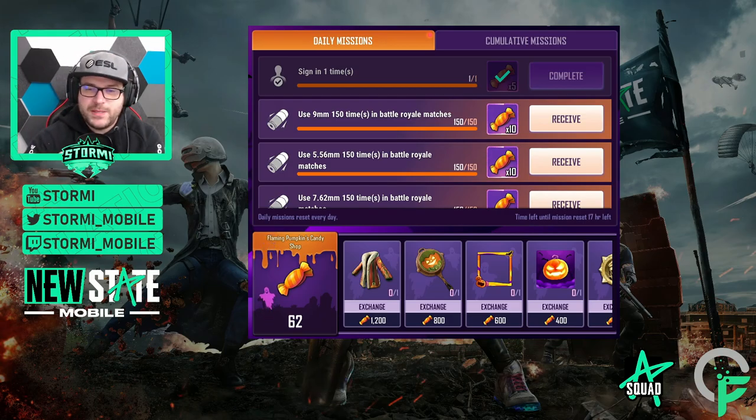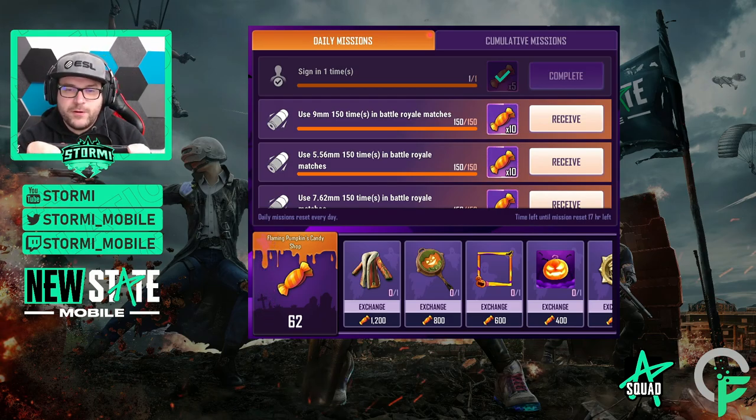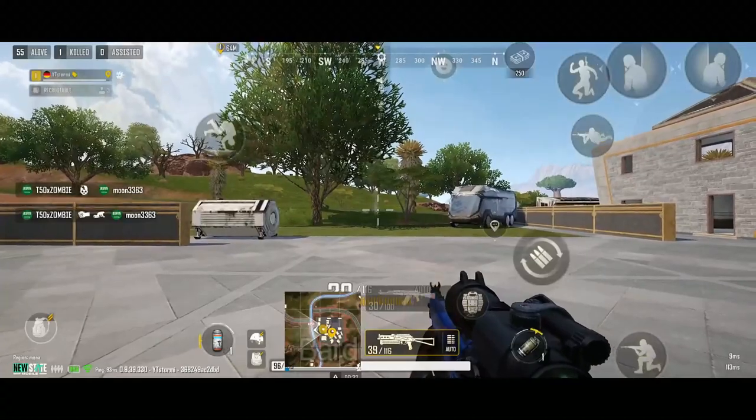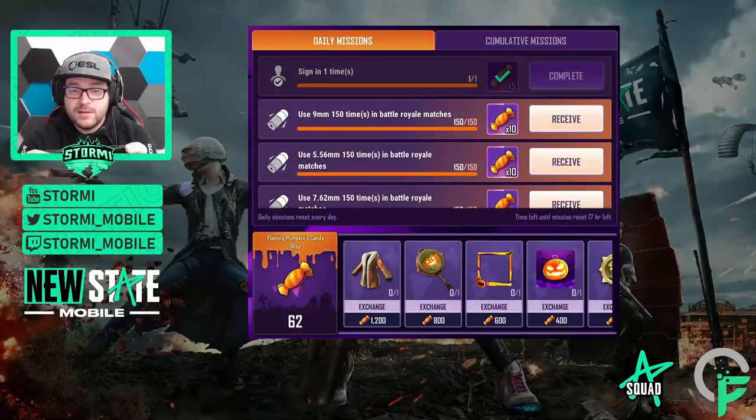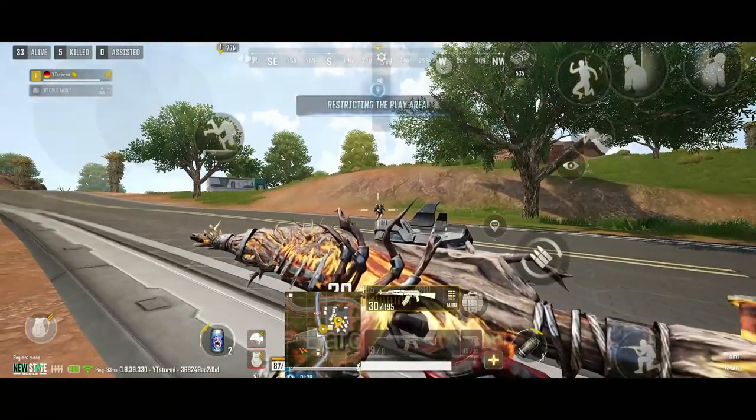The next daily mission is to use 9mm ammo 150 times in battle royale matches — just shoot 150 bullets, you don't need to hit any target. The same applies for the 5mm and 7mm gun missions.